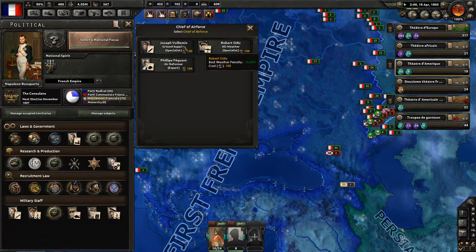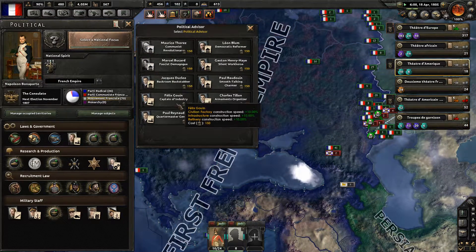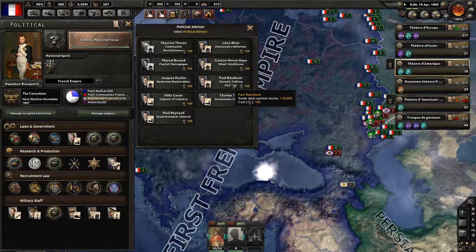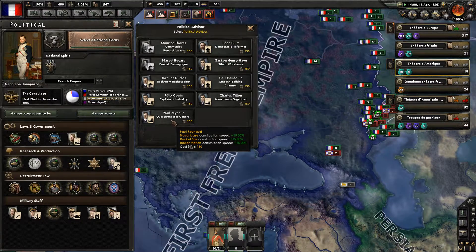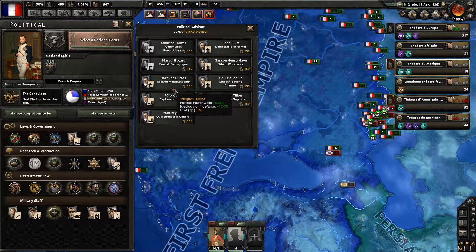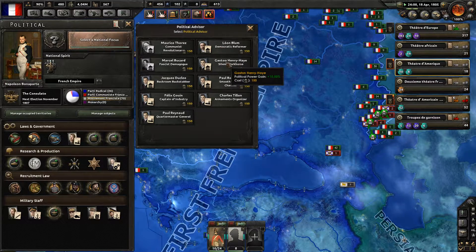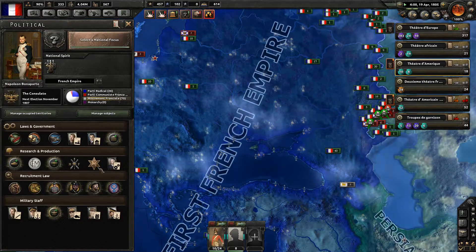Let's modify our government. Chief of air force — it's like we have a plane, but we can't even produce planes. The only role we can really fill is quartermaster general or captain of industry. There's nothing we really need, so let's go for more political power.